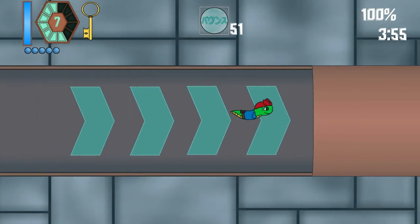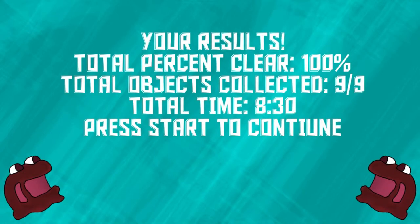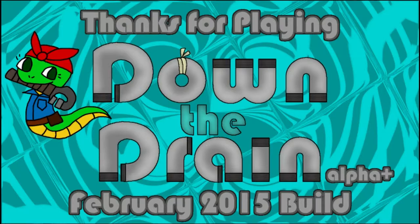End of level! 100% cleared, 5 of 5 collected, time 3:55. Continue. Your results: total percent 100%, objects 9 of 9, total time 8:30. Yeah! Press start to continue. Thanks for playing Down the Drain — Alpha Plus, February 2015 build.